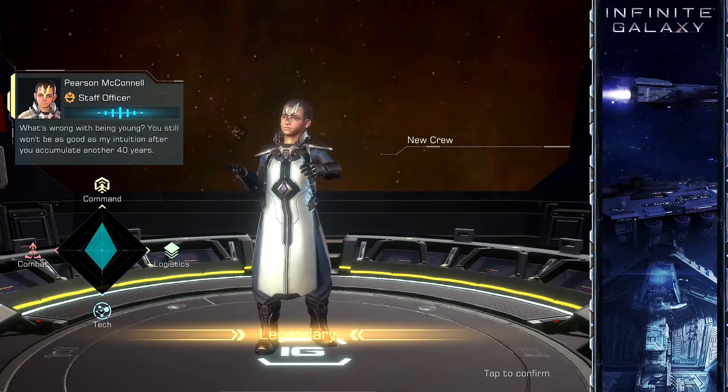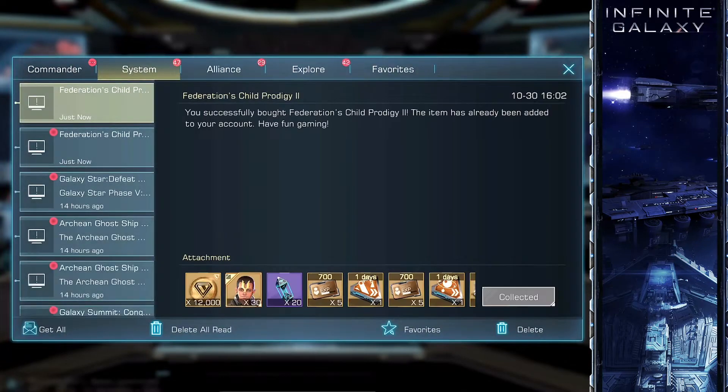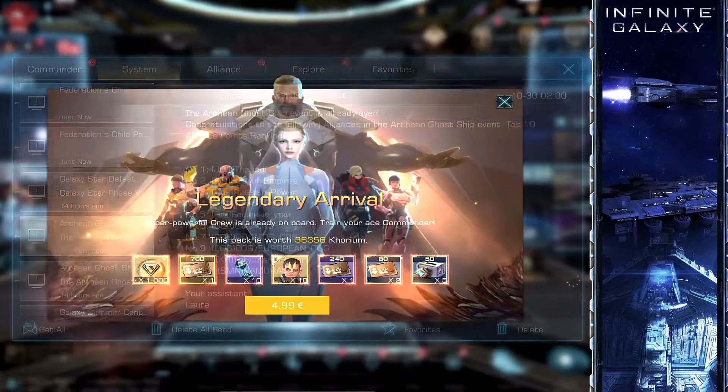As of now, I could not find any other way how to obtain him. The bundle can be purchased two times, which also pops up a third one, summoning him.